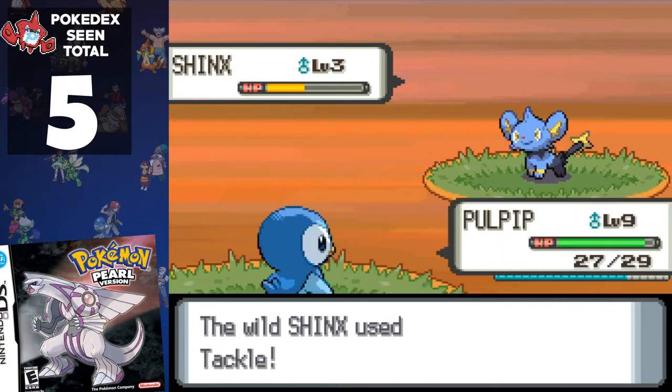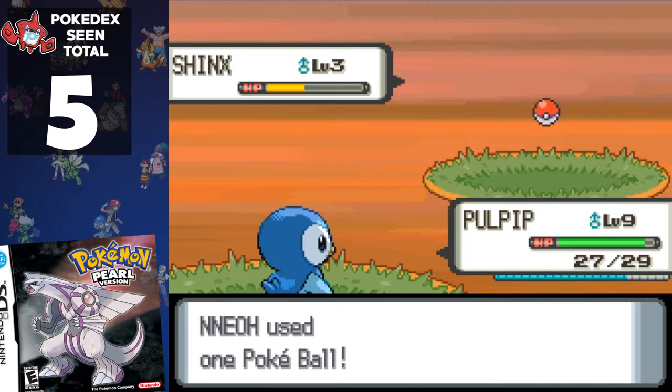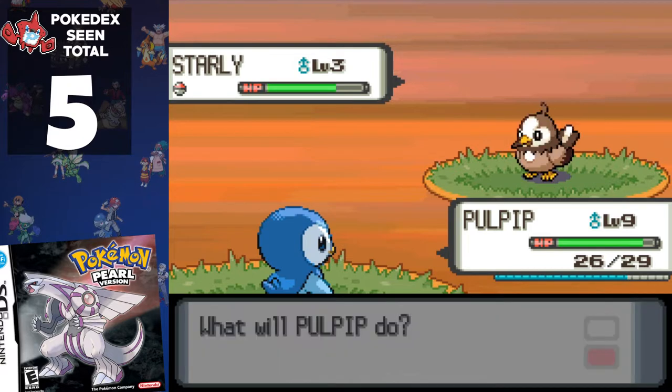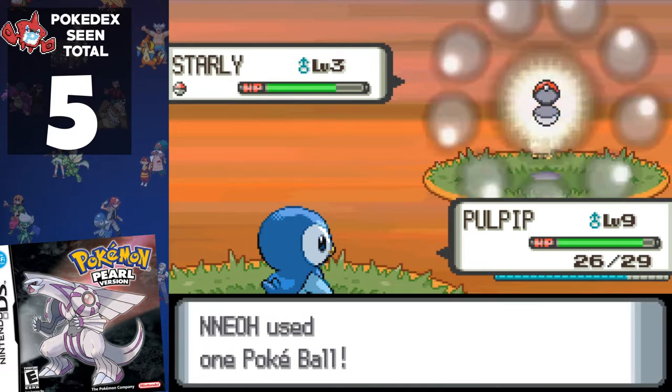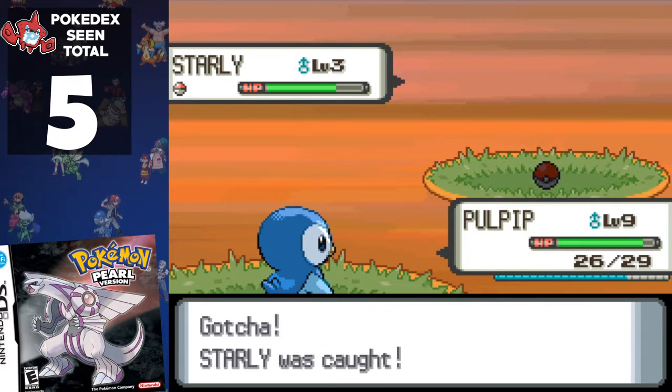Unable to progress, we head back to the previous route to level up our team. For this challenge, we don't need to worry about encountering any new Pokémon, as Kricketot has a 0% encounter rate during the day. While here, we add Shinx to our team — and a SHINY STARLY! The odds of encountering a shiny in this game are 1 in 8192, so of course we're going to add it to our team.